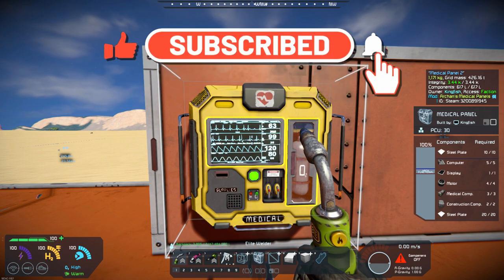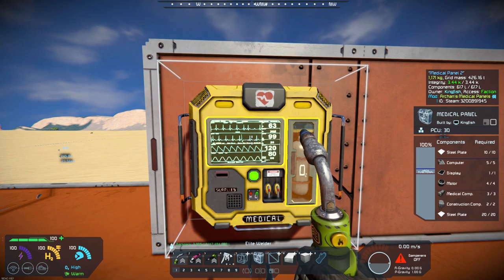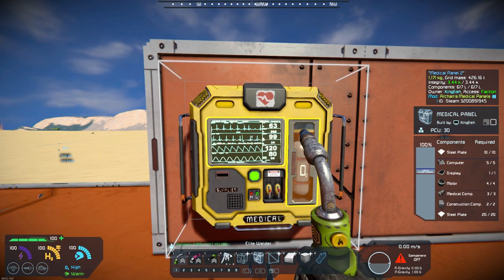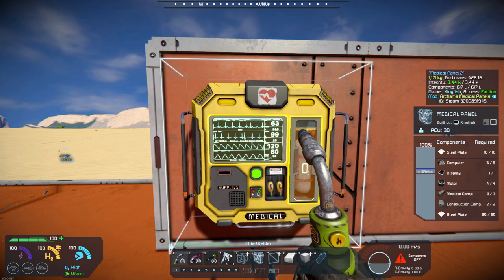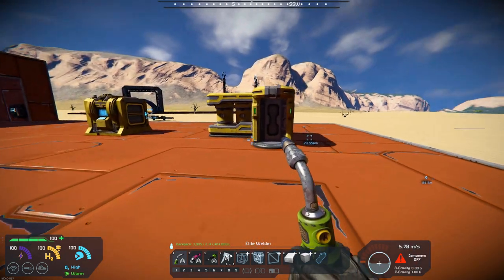All the same components and requirements are the exact same as a survival kit. The main thing that this doesn't do is you can't change your outfit with this, but it certainly is a lot cheaper in building and providing a way of healing yourself without having to have a full medical bay.